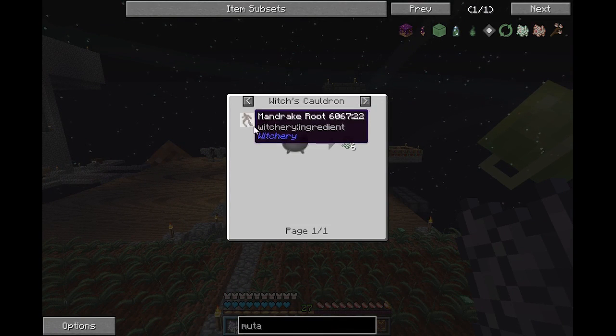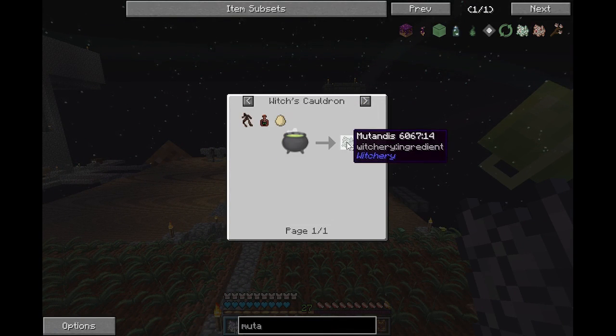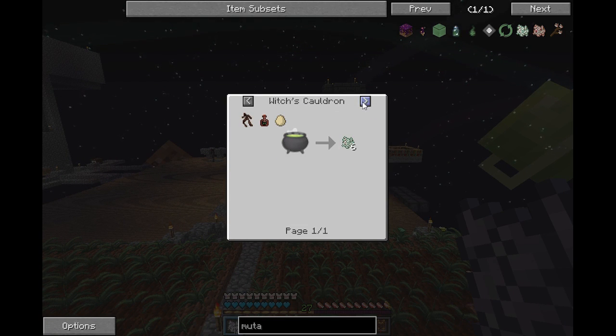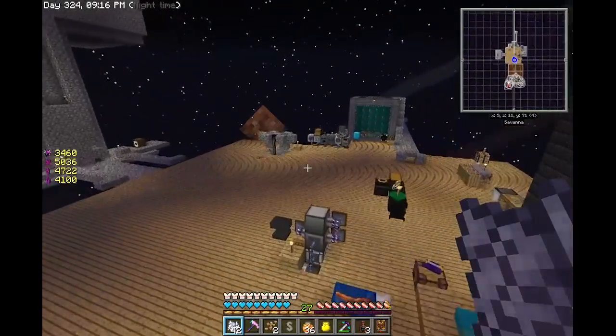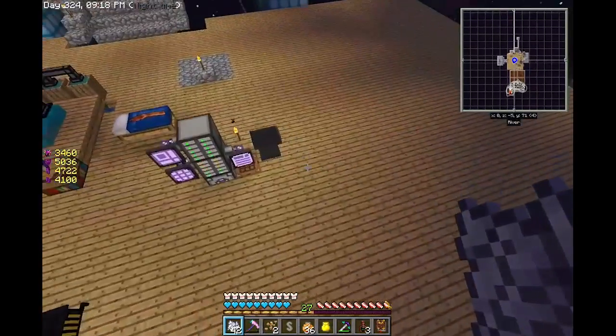What else did I need for mutandus? An egg, mandrake root, all that, and I need the witch's cauldron. Okay that's easy enough - I'll take a sip of my soda.